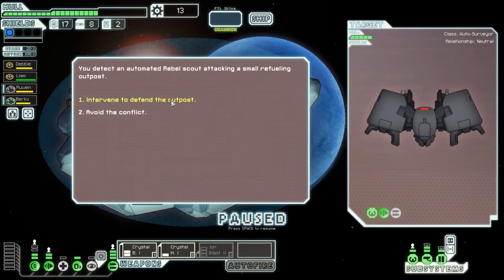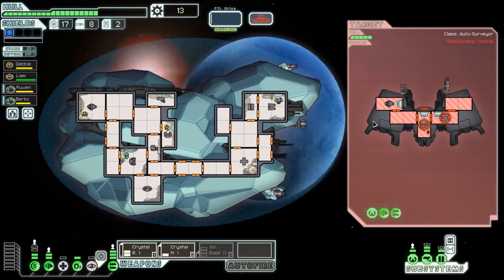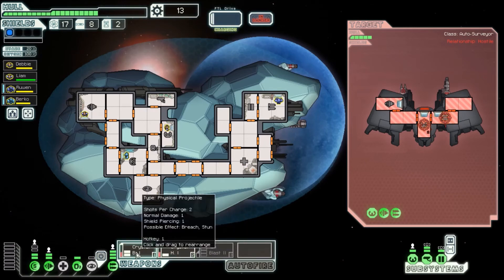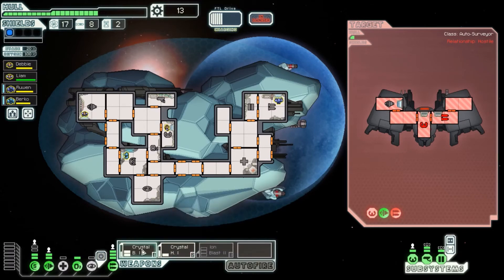You detect an automated rebel scout attacking a small refueling outpost. This is actually slightly worse for us just because they don't have shields, so the added effect of our guns doesn't work. This is a two-cost dual laser. This is still really good — just as good as the other one, fires slightly slower. It's not too much of a negative. It's kind of funny that our weapons are less cost-efficient if they don't have shields.